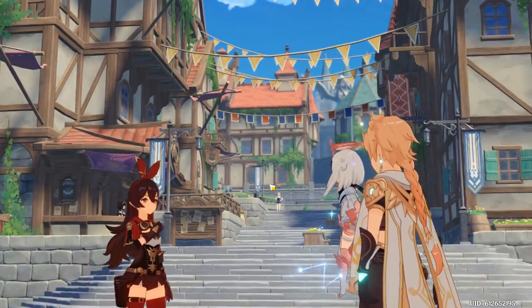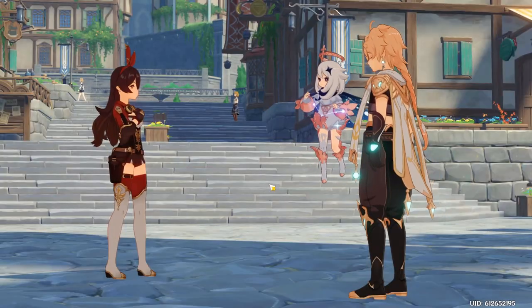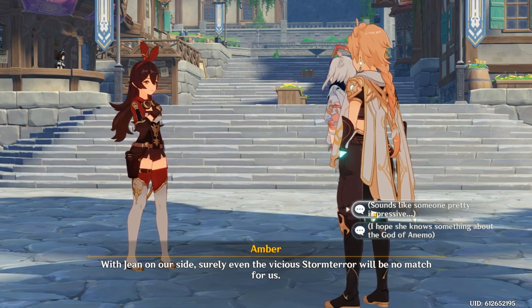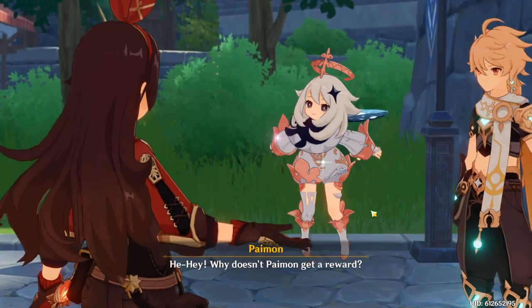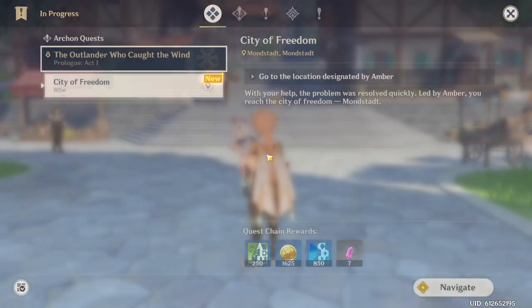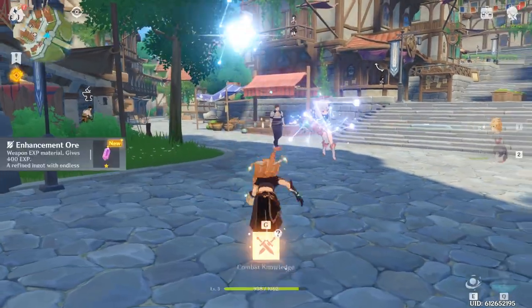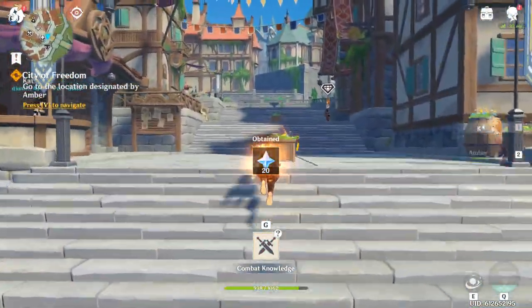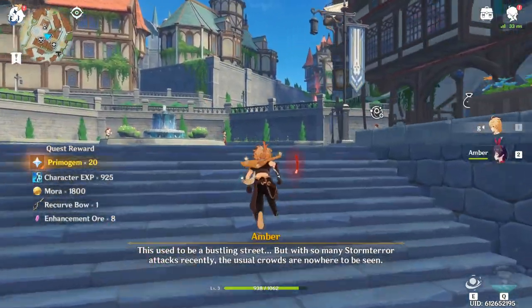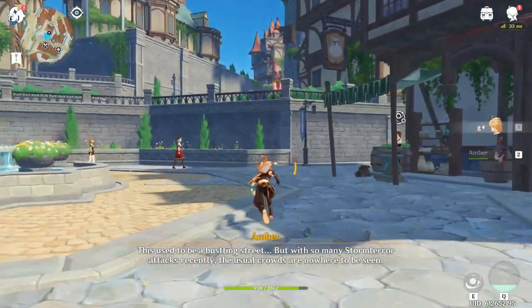I did cut that cutscene out because it just takes too long. Here, just go through the dialogue with Amber and click quickly so we can move on. After you talk to Amber, press J to bring up the quest menu, then exit out quickly and start heading towards the next teleport waypoint that's right there.